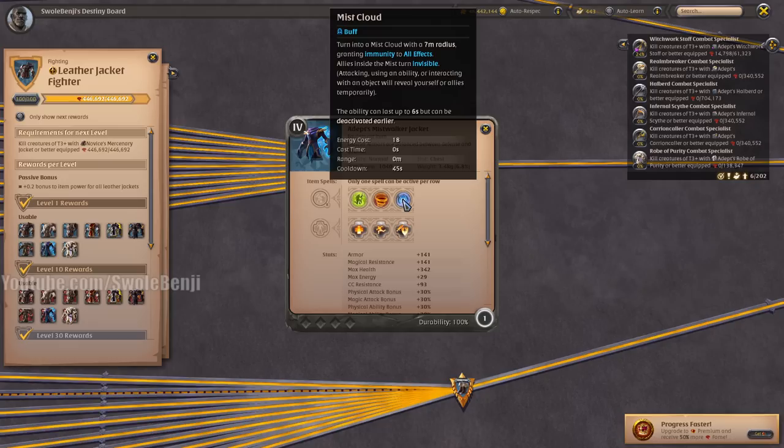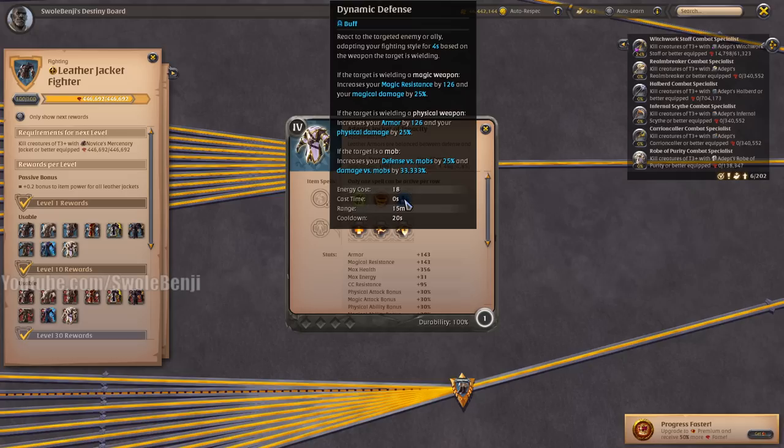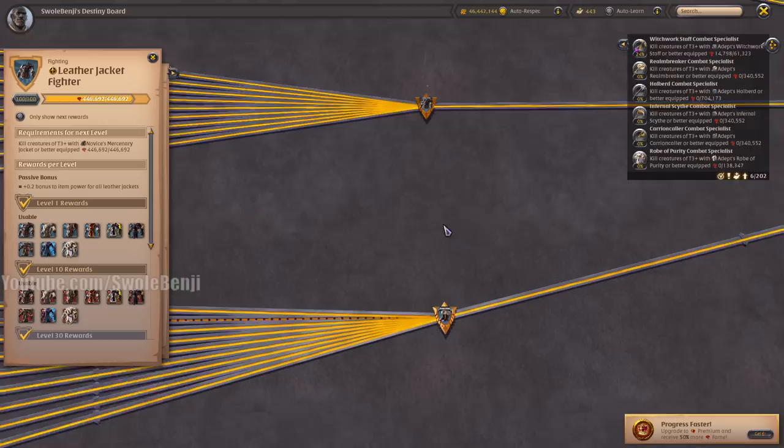The Mistwalker Jacket is very meta for Mist fighting and Corrupted Dungeons. It makes you immune and turns you invisible — it stalls time, lets you negate an enemy's execute, and has a lot of PvP functionality. For PvE it's pretty useless though. The Jacket of Tenacity is a damage steroid or defense steroid depending on who you target — kind of meta for sword users in Corrupted Dungeons, but I haven't seen it used other than that.